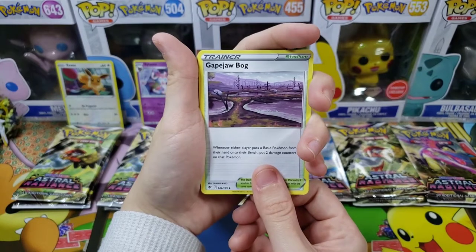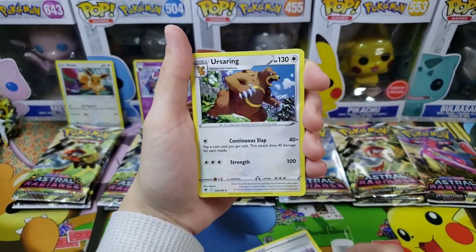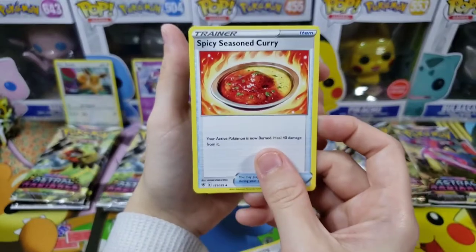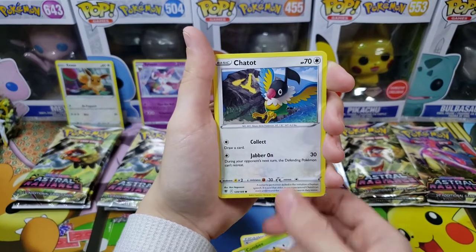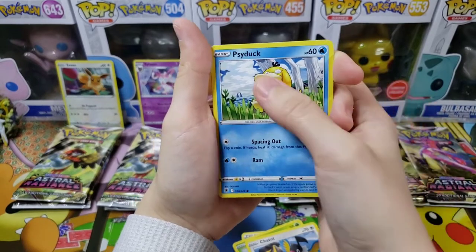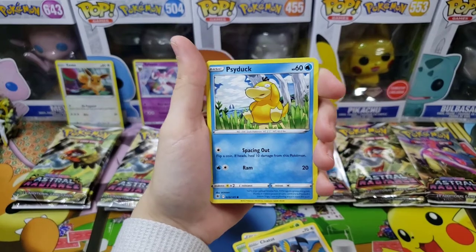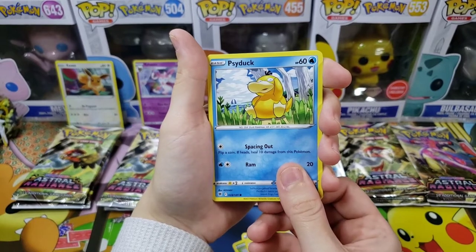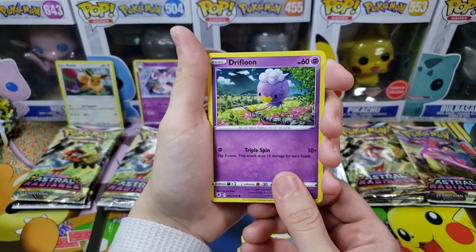We've never seen these cards before so we might gush a bit! We got a spicy Ursaring card — it looks like it's cooking curry, which actually looks good. Combee is cute. Oh, I love this set already — it's got a Psyduck, which is awesome. So cute and super adorable! Next card: Drifblim — oh my goodness, beautiful!